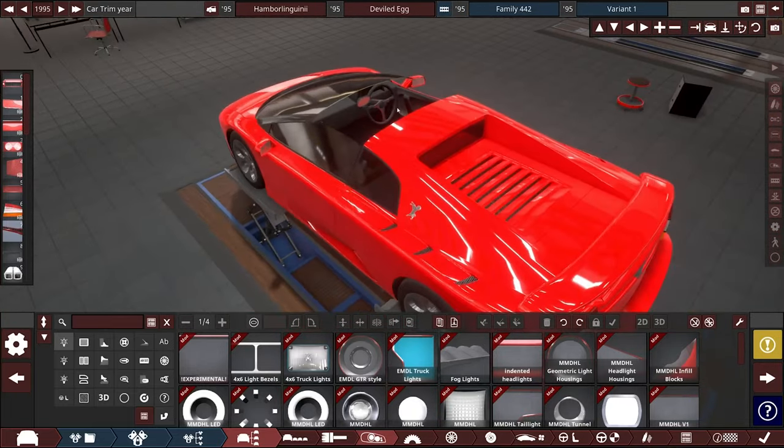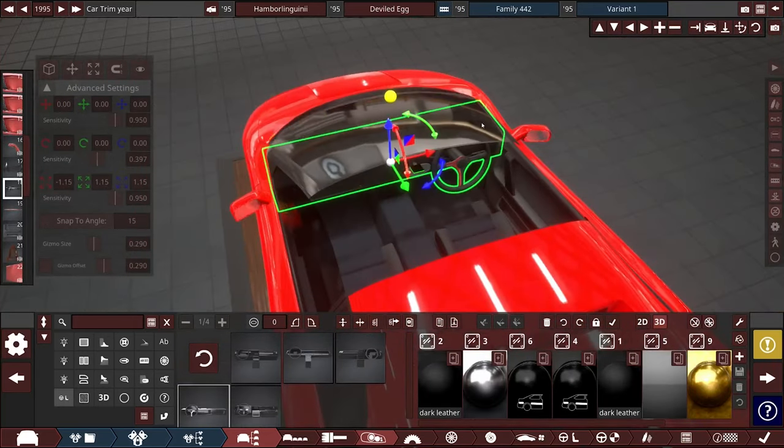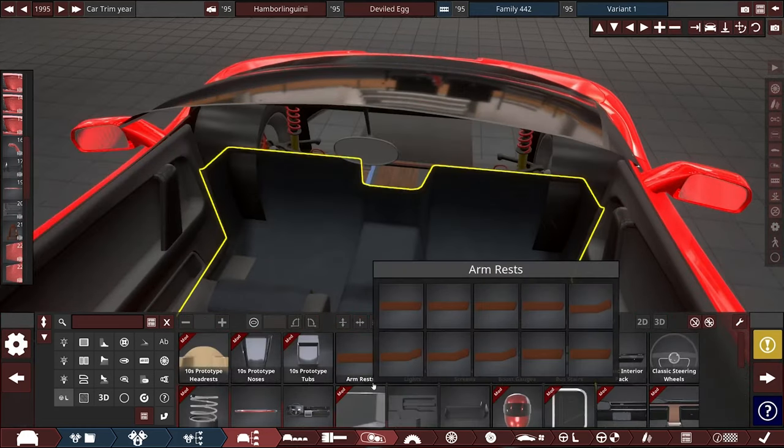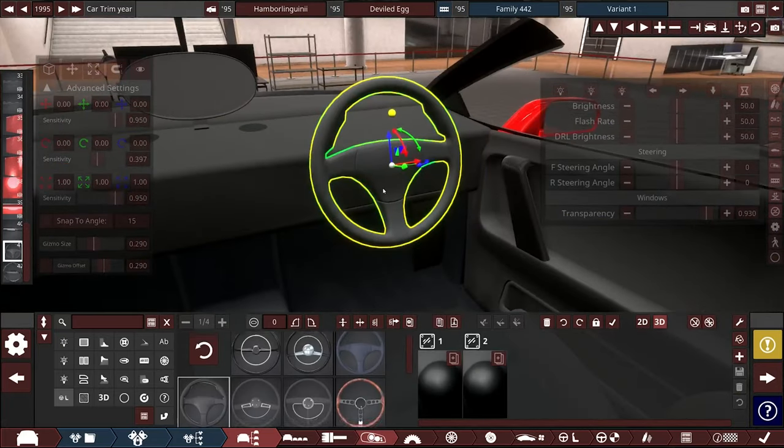Here's a car I made a while ago, and this is basically how you do it. You're going to select your steering wheel — but this one isn't going to be usable, so we're going to delete that and put in our own dash quickly. That should about do that. So what we're going to do is grab this steering wheel.